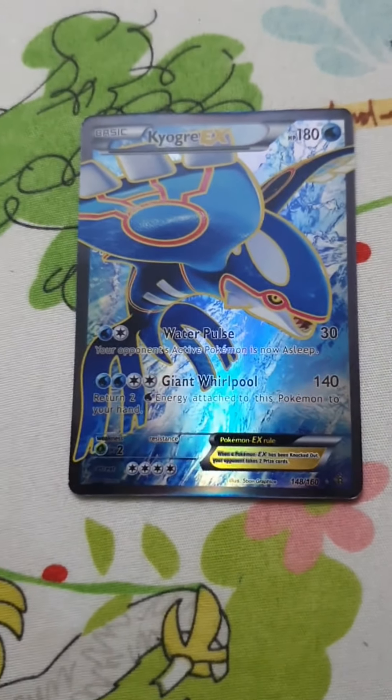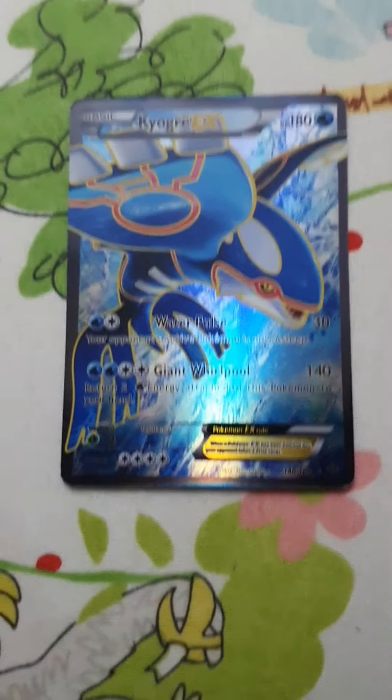This Pokemon is Groudon. It has 180 HP, 30 damage, and 130 damage. This Pokemon is also Groudon — it has 180 HP, 30 damage, and 140 damage.